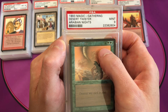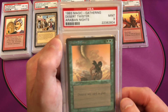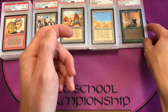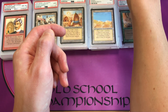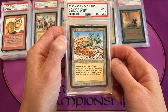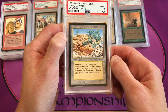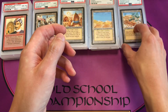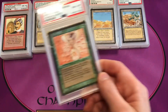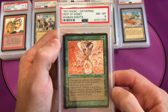Some of the uncommons also had dark mana symbols — Desert Twister costs 4 colorless, 2 blue, 2 green — but they did not correct the dark mana symbols on uncommons, only on common cards. Diamond Valley is uncommon 2; it lets you sacrifice creatures for life points. This is a mint 9 copy. Drop of Honey is the next uncommon 2, in near mint to mint 8.